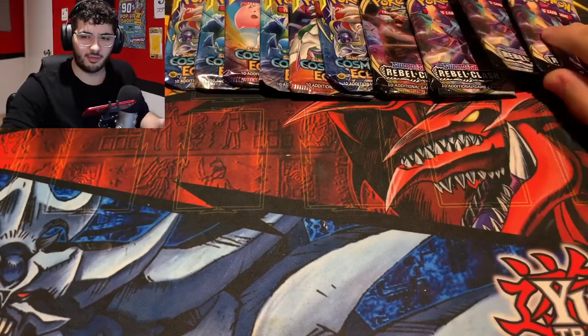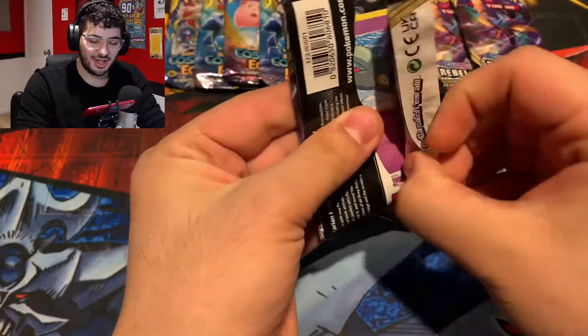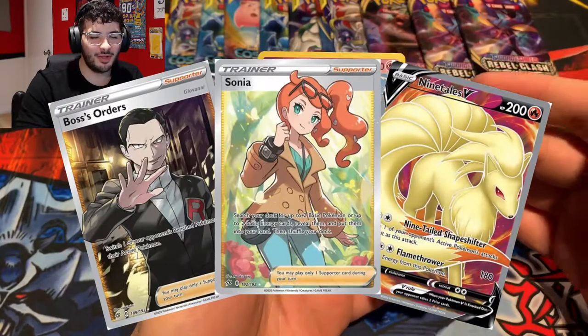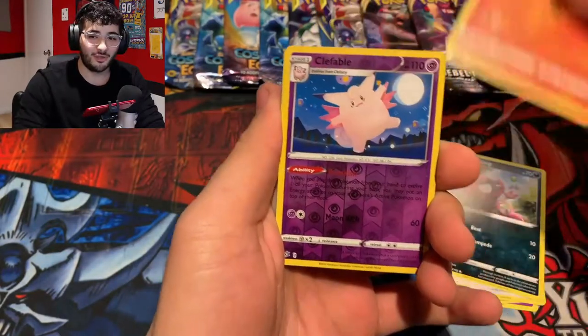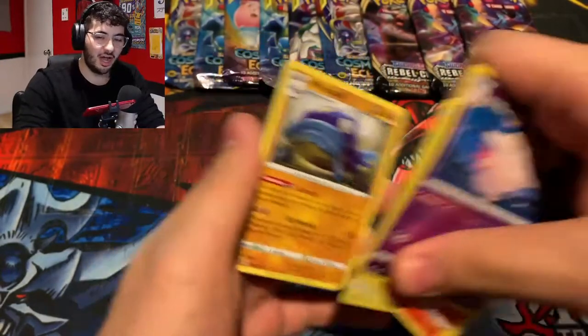We're gonna go ahead and get started with our Rebel Clash. I cannot believe we have an extra copy of Eclipse. Rebel Clash doesn't have too many good things — mostly the Boss's Orders — but what I really want is a Ninetales, Bralith, Clefable, and a Whiscash Non-Holo.